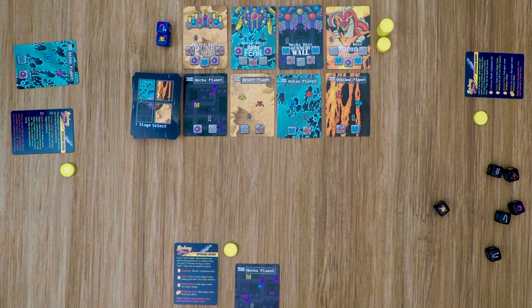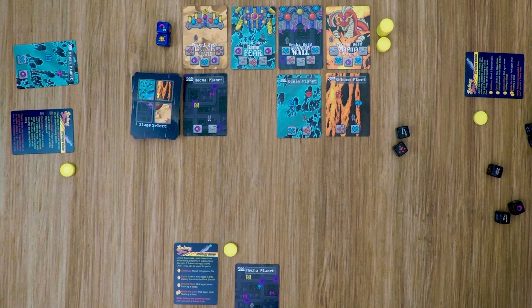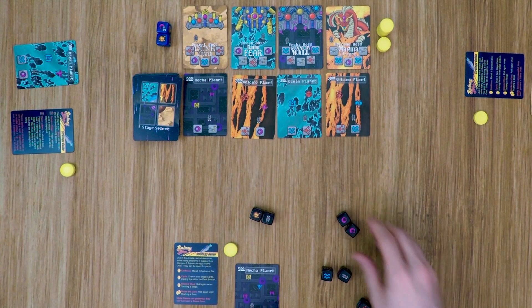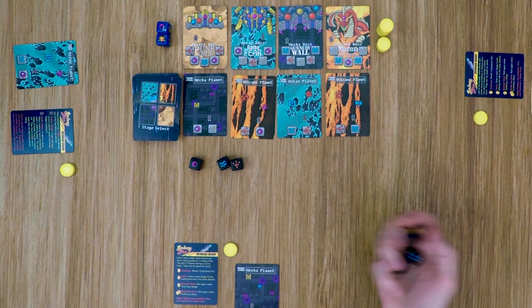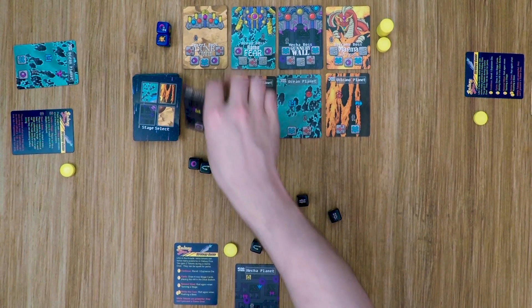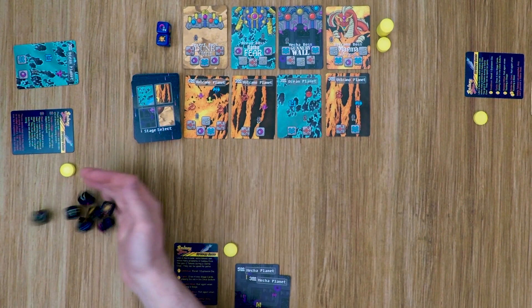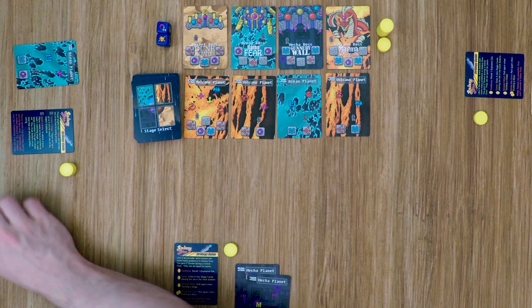The next player selects to tackle a stage and rolls — 1 explosion and a 1-up, so the explosion comes back in. He has the 2 symbols he needs and claims that stage, passing the dice along. The following player has a plasma, re-rolls, locks 2 dice hoping for missiles, and gets it on the third roll, collecting that stage. Then another player tries to rush the ocean boss, but rolls 3 explosions with no ships, so their turn ends immediately — they collect 2 tokens and pass the dice.